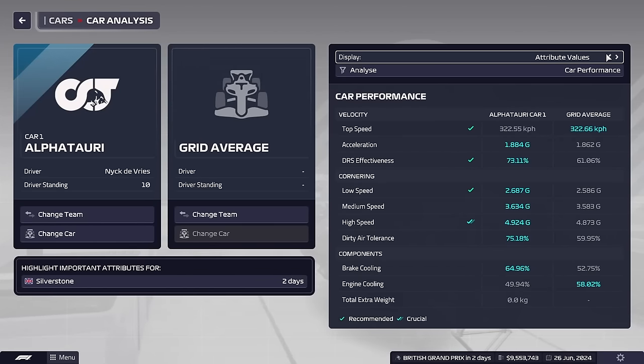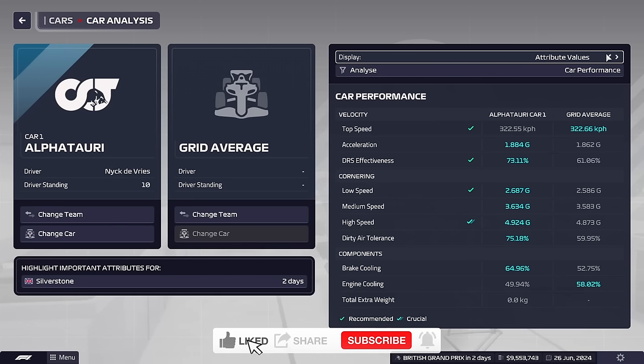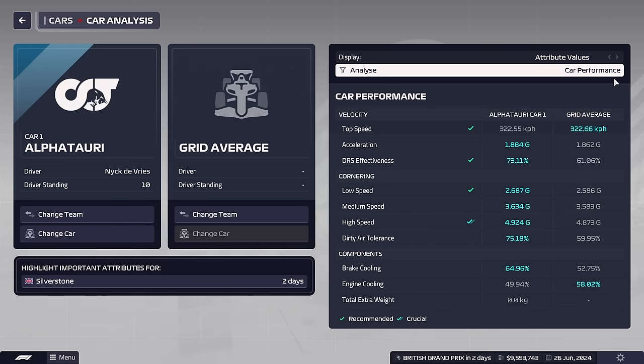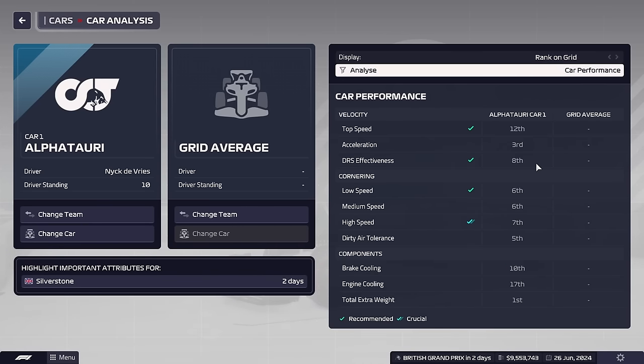Hello there, welcome to this quick guide on car development, early game. It's going to be a pretty shallow guide because we've only had the game for a few days, but I'm going to show you what I believe to be currently the best way to quickly develop your car. Of course, as I find better ways I'll be making more updated guides. As you can see, this is the current car — we're about halfway through Season 2, and stat-wise it's about probably the fourth best car on the grid, which has given us a chance to fight for podiums and wins, with Tsunoda in particular.